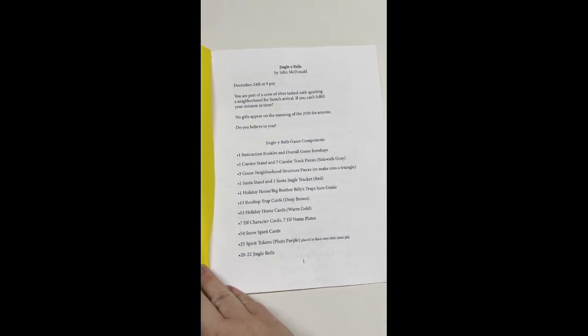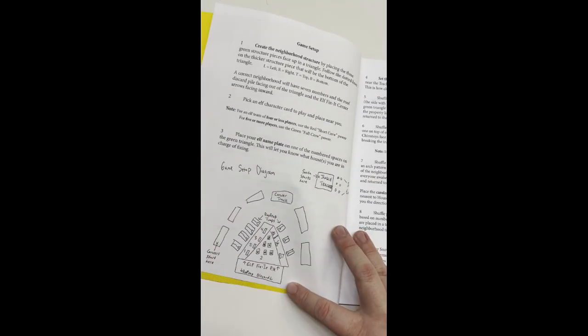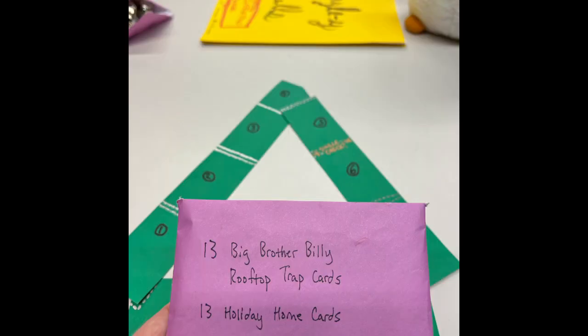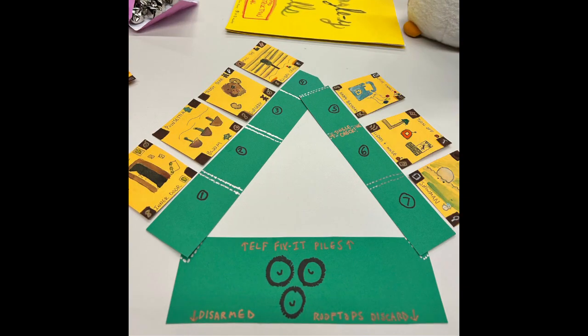The first order of business is to see how your neighborhood is structured. The long green pieces will help with that — they'll show you that there are seven homes in this neighborhood to be set in a triangle pattern. The next step is the house setup, which is two sequences of randomized shuffling: once with the problem inside the house on the golden cards, and once with the rooftop trap cards that are a lovely shade of roof brown.